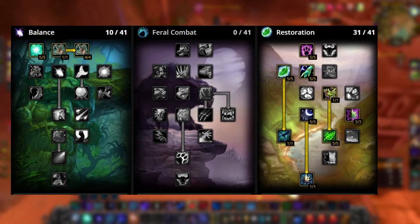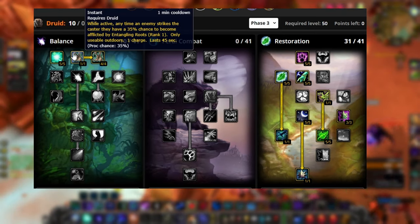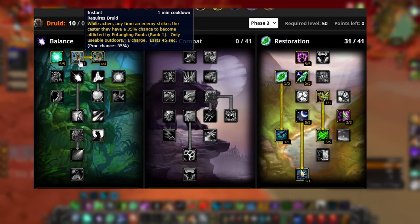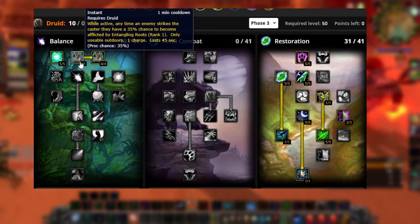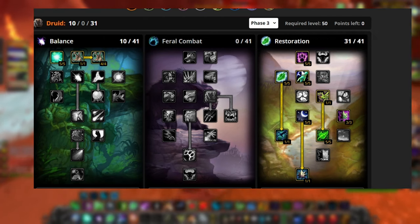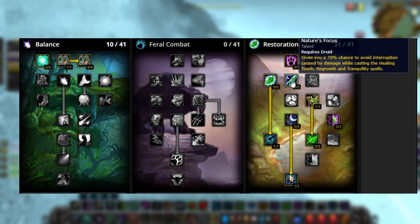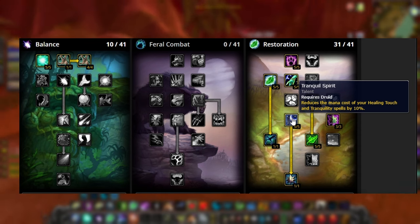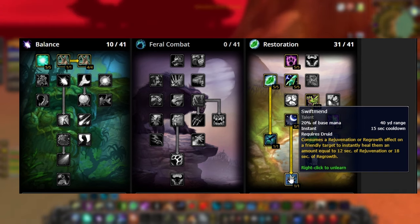Your talents are going to look something like this to keep it as simple as possible. You're going to put 10 points into Balance — five into Improved Wrath, which is your bread and butter for DPS whenever you can chill and deal damage. Then you're going to take Nature's Grasp, because every time an enemy tries to attack you, it gives you breathing room to run around in your Efflorescence. Then you go for the standard 31 points into Resto: five into Improved Mark of the Wild, five into Improved Healing Touch, five into Nature's Focus. You won't be casting Healing Touch or Regrowth much in PvP, but when you have to, it's got to count. Then take Tranquil Spirit for 10% less mana cost.